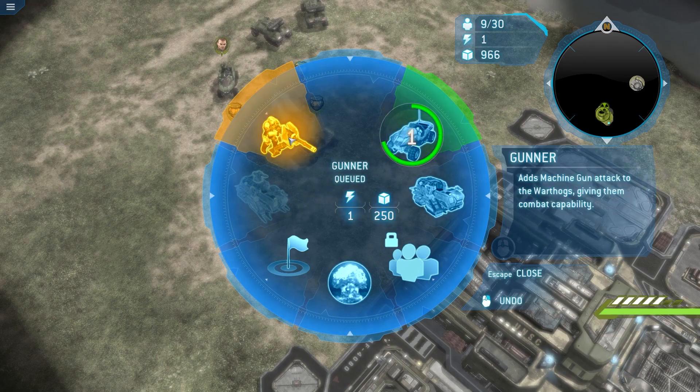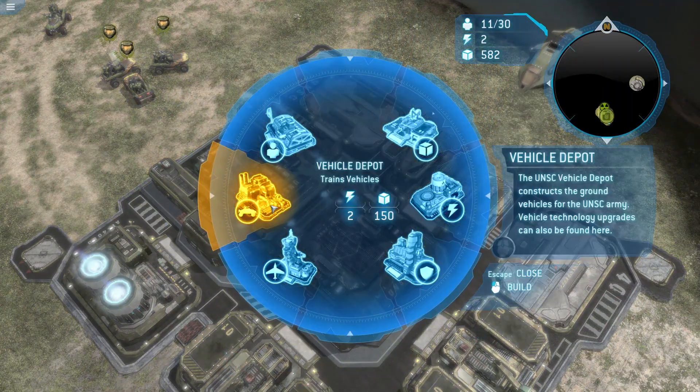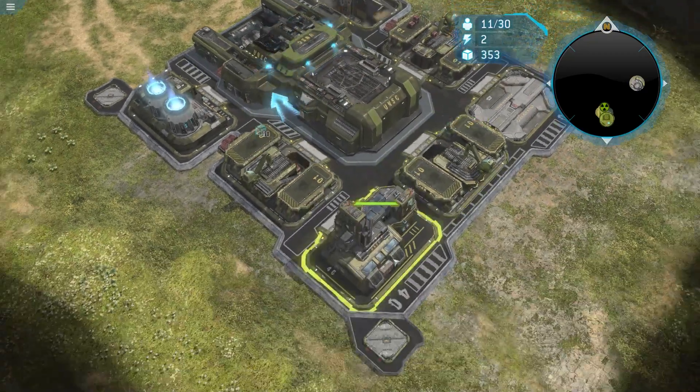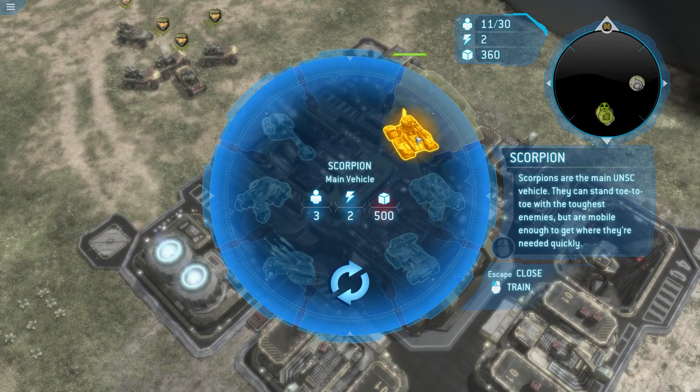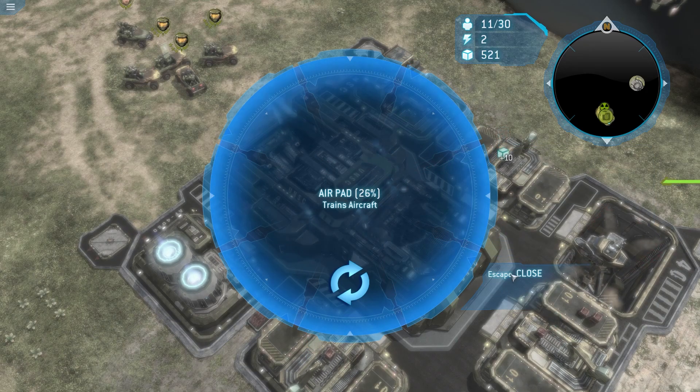I'll just have one building, then that'll go off, and then I'll build more on this. Now I can build a vehicle depot. Let's build an air pad — let's just do it. What do we get in the vehicle depot? Usual? Free power for these things. I'm going to scrap that and build power and just use tanks.